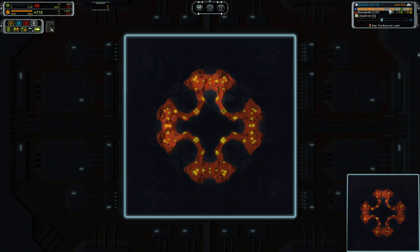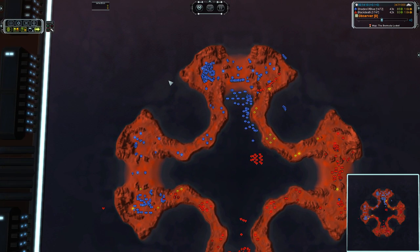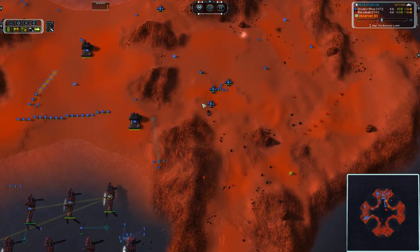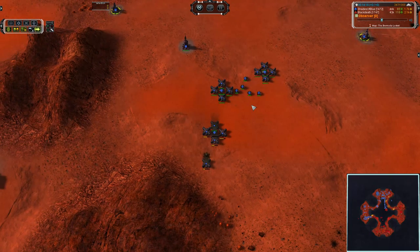At 15 minutes: 15k for Black Death in reclaim and 18k for Shades of Blue. So Shades of Blue is behind in eco but ahead in reclaim by a fairly substantial amount. T1 artillery is focus firing the point defense, as it very well should.